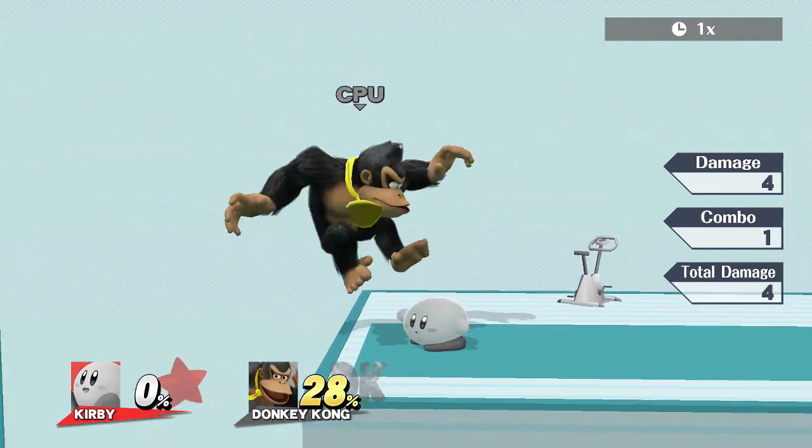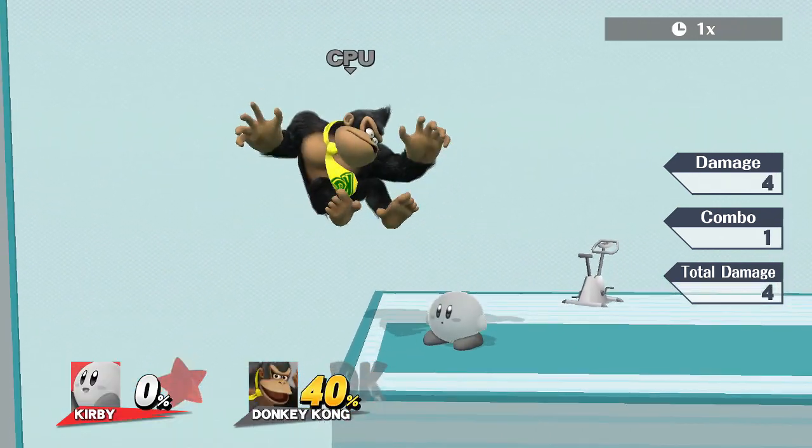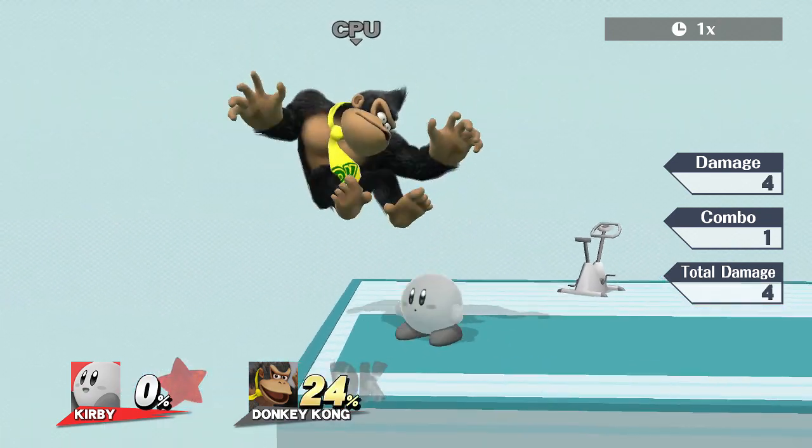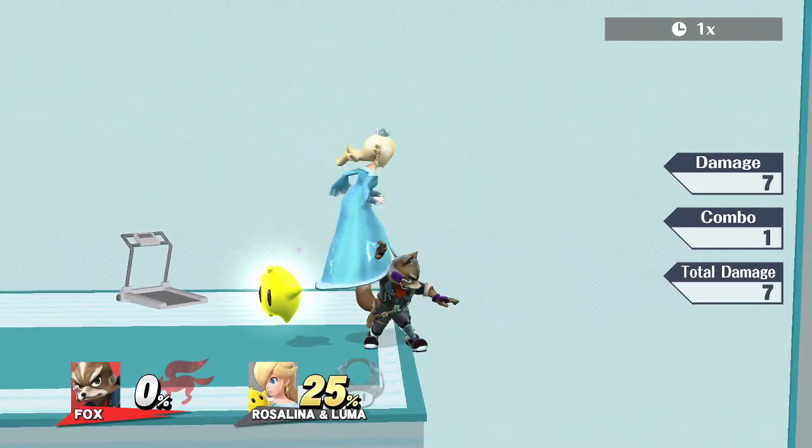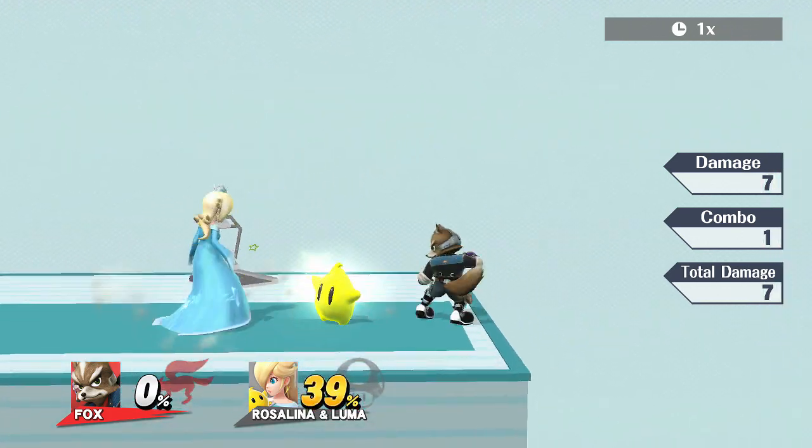Now his up A — we are looking for a character that kicks their leg upward starting from the back. The character that I found that does this the closest is Fox. His up A, you have to admit, is very close.